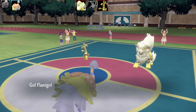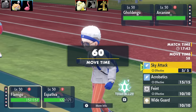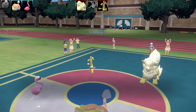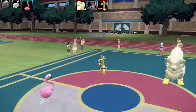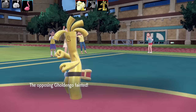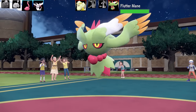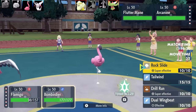Gholdengo and Flamigo come in next. Flamigo has the ability Costar, which copies all of its ally's stat changes — so it immediately inherits Espathra's plus five boost. Flamigo's set is Sky Attack, Acrobatics, Feint, and Wide Guard with Power Herb, max Attack, max Speed, Jolly nature. This whole Mabosstiff plus two-birds combo worked to perfection, but an opposing Gholdengo with likely Choice Scarf comes in and outspeeds.